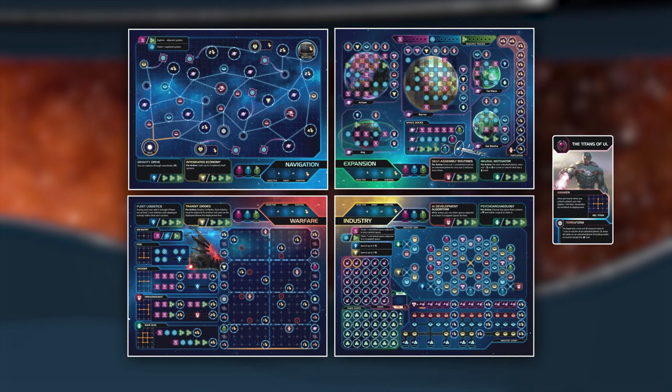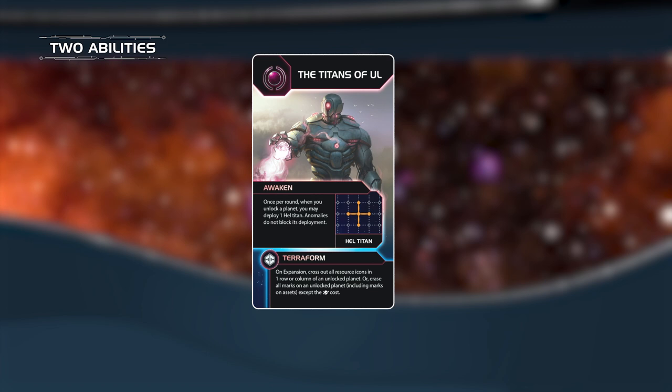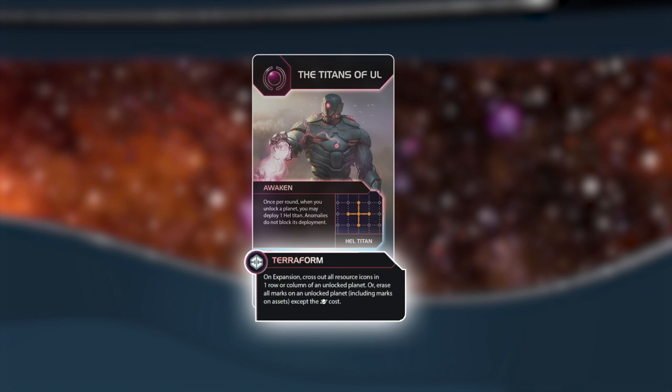Each faction has two abilities: one that is active from the start of the game, and the other which is resolved each time the player claims a faction asset.